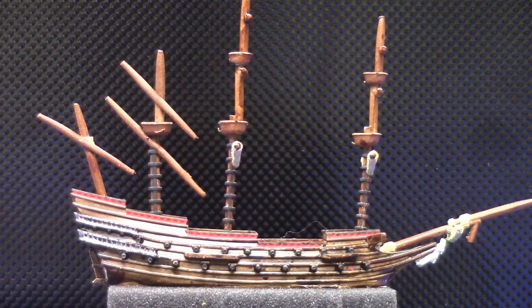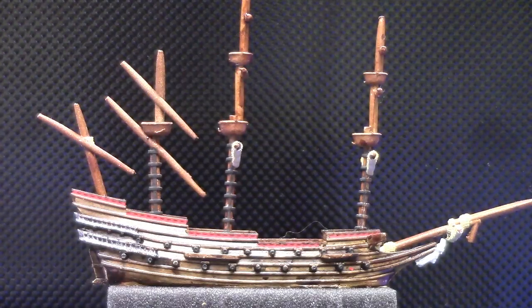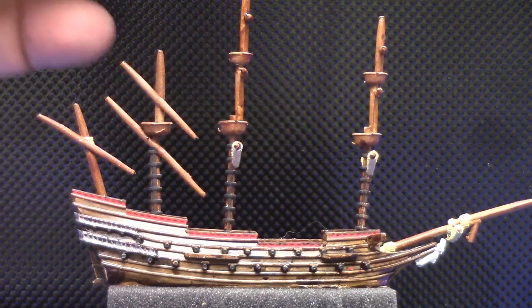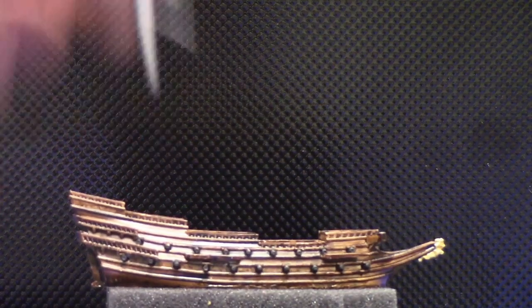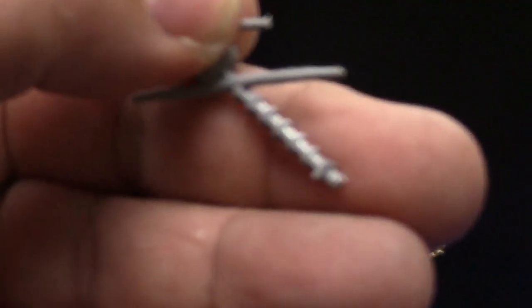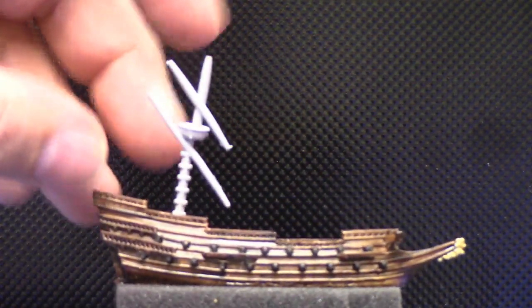When mounting the masts, I'd suggest starting with the front and working your way back — you have more room to work that way. Mount the foremast forward, and you may need a little green stuff in the pocket to make it sit correctly. Let it dry completely before moving on. Then set your main mast, getting the angle right so it leans just a little forward. Let that completely dry, then work on the back mast. This mast has a lot more play — I was surprised.